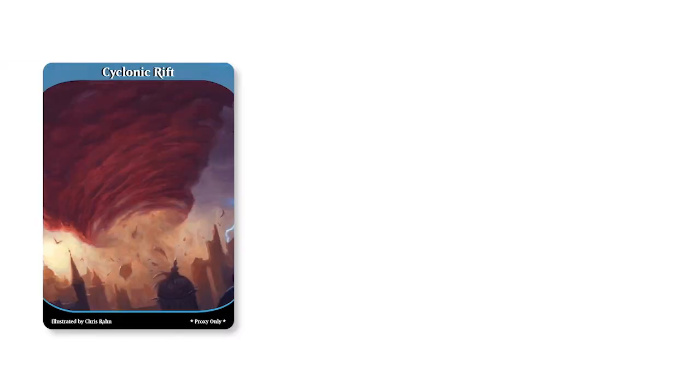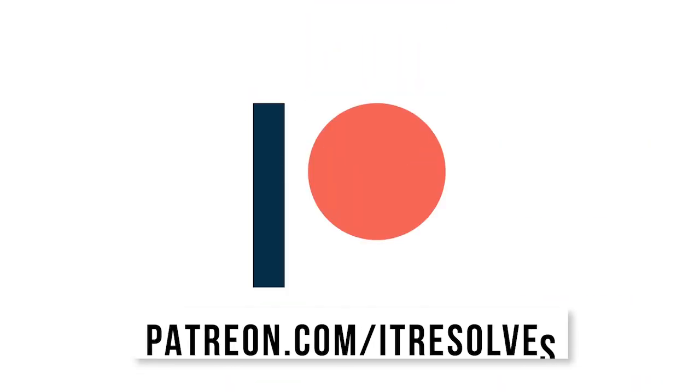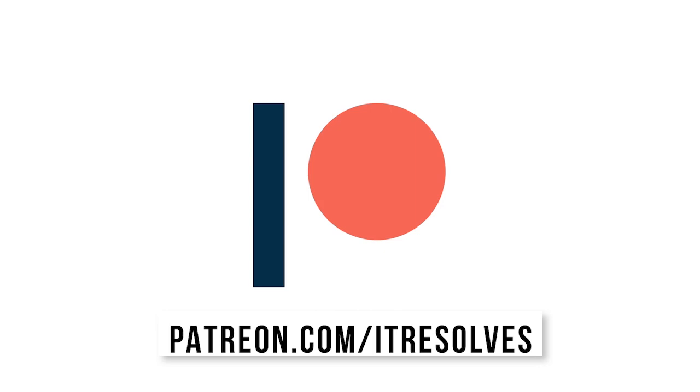What's up guys? The May Patreon rewards are now available. Cyclonic Rift, Jace the Mind Sculptor, and Avacyn Angel of Hope are all available through the end of the month. If you'd like to support our channel and pick up these sweet proxies, you can do so at patreon.com/itresolves or by clicking the link in the description below.